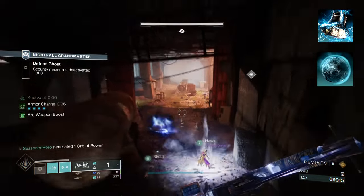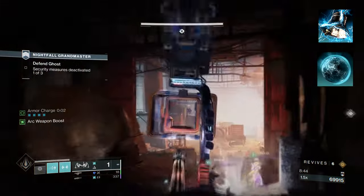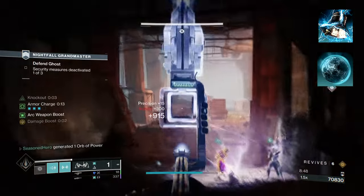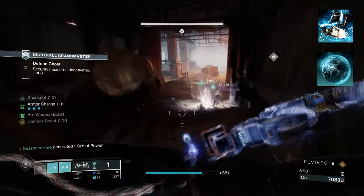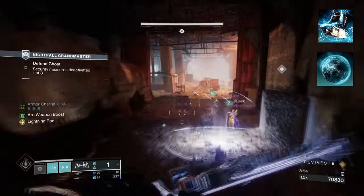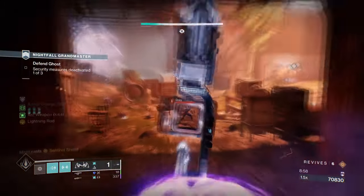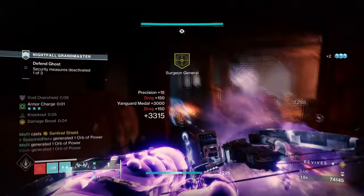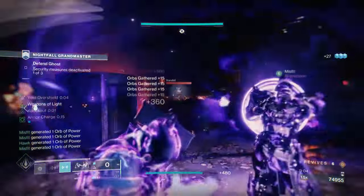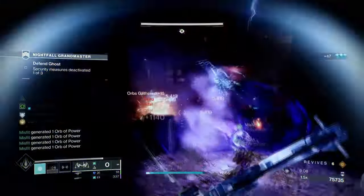Starting with aspects, you're going to want to have Touch of Thunder, which allows our pulse grenades to create ionic traces periodically and also get stronger the longer it is out. Then you want Knockout, where critically wounding a target will increase your melee damage and start regaining your health. These are a must for the build as they will allow you to not only make pulse grenades give constant ionic traces, but will also get health regen and melee damage increase via the Knockout effect.